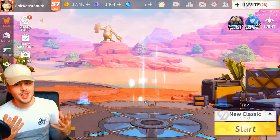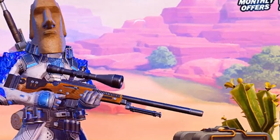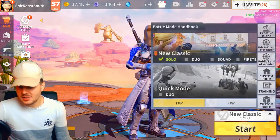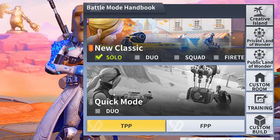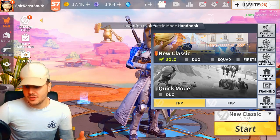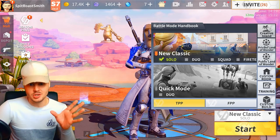Okay boys, here we are. Check out the lobby screen! We've got some cool new scenery in the background of the new map, which is like the windmill area. We've got some birds flying as well. It's about time they finally updated the lobby screen. So here we go — it's a whole new layout. Starting in the bottom right corner, this area they've made it a lot easier to select stuff. They've made fireteam squads, solos, duos. They've only got a quick mode on here at the moment — I was expecting them to add that new golden sniper mode, but they'll probably add that over time. It's a big update so they're going to be adding stuff slowly. But as you can see, there's a lot of stuff that makes it easier: creative island, private land of wonder playground, custom rooms, training, custom builds. That's a lot easier and simplified than what it was before, because before there were loads of little ones that didn't even say the names on them, so it was really hard to tell what it was.